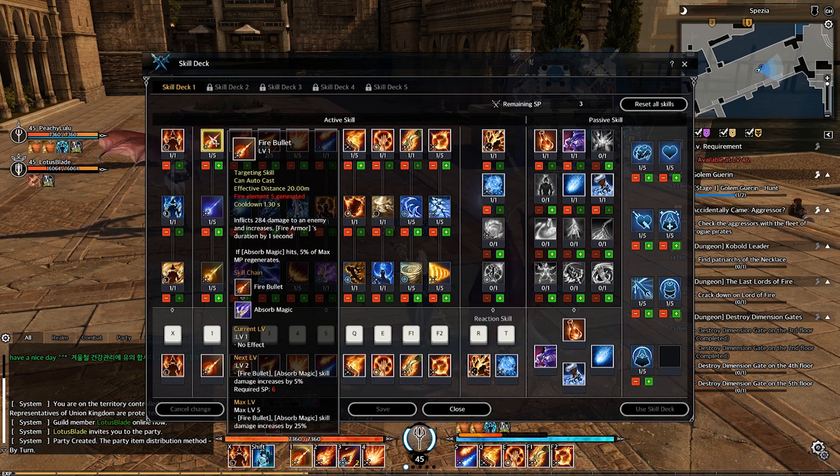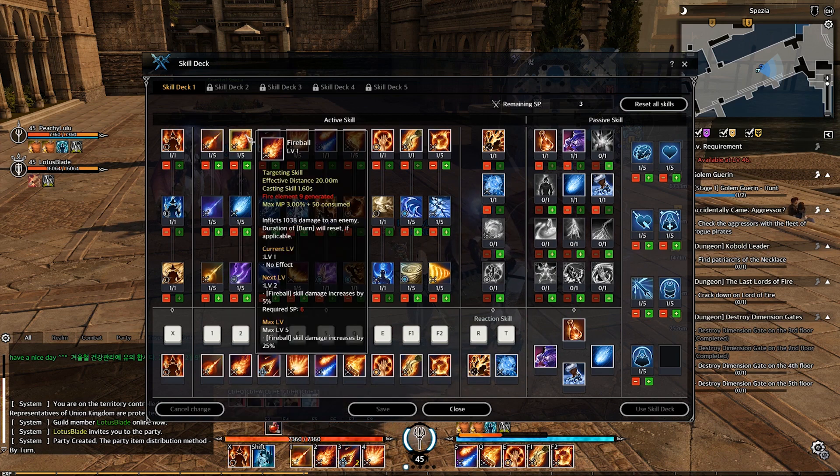Moving on to the fire tree skills. First is the base attack, Fire Bullet, which deals damage to an enemy and increases fire armor duration by 1 second. On a second hit, it heals 5% of your max mana. Next is Fireball — it deals damage to an enemy, and during the duration of burn the burn will reset if applicable.